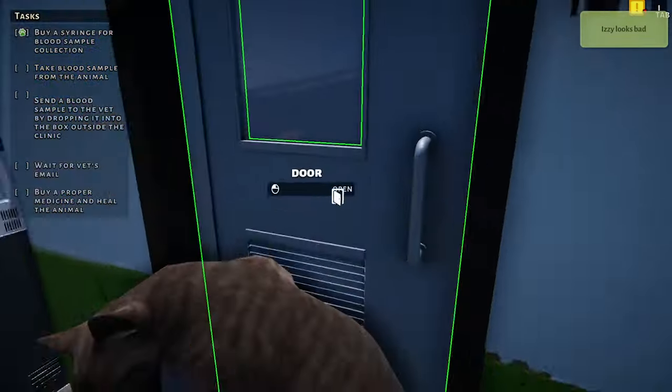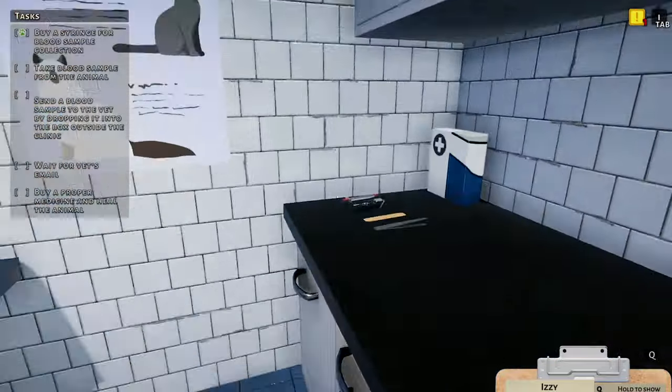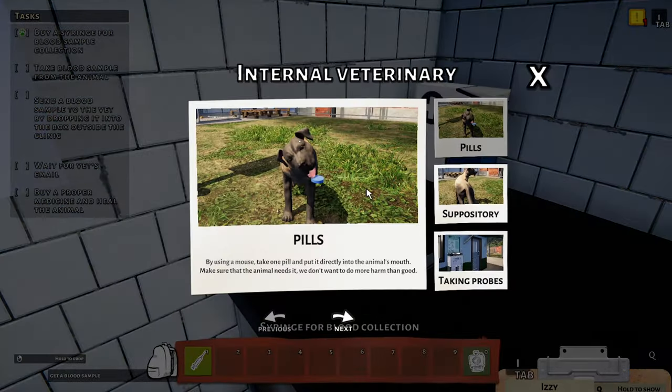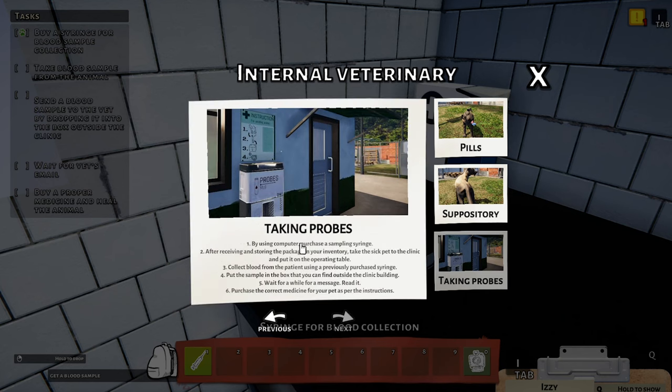Take a blood sample from the animal — I don't know how I feel about doing that. Pills: by using a mouse, take one pill and put it directly in the animal's mouth. There's also a suppository that goes in the other end. Sampling syringe — after receiving and storing the package in your inventory, collect the blood and put the sample in the box that you can find outside the clinic.